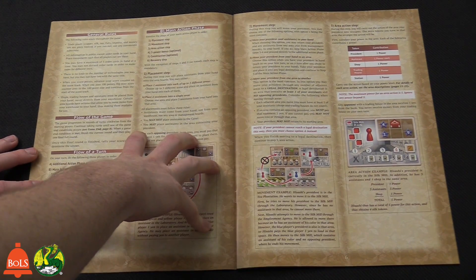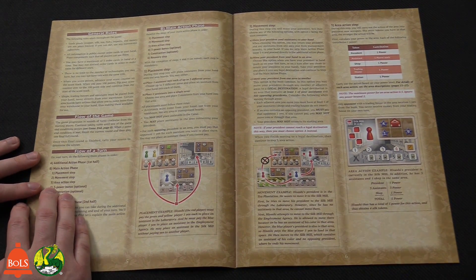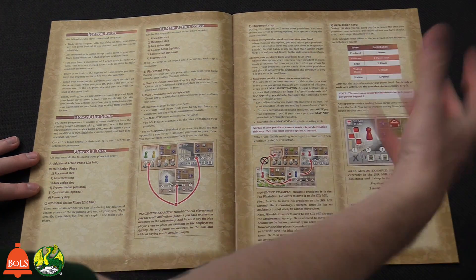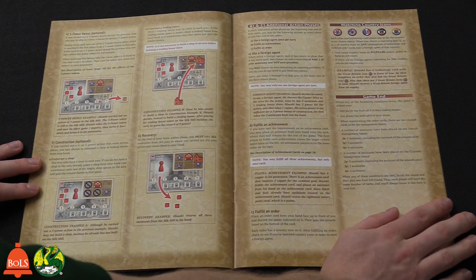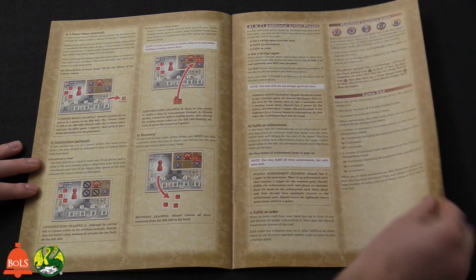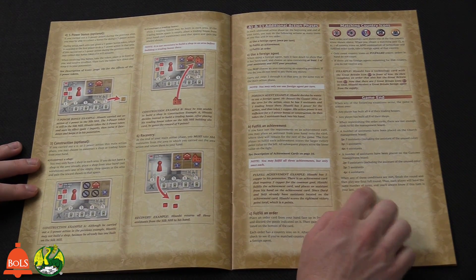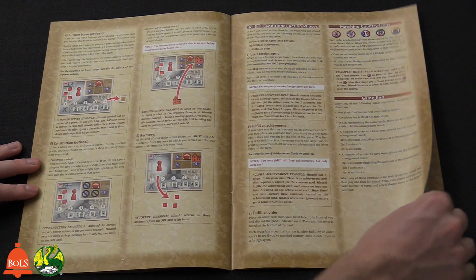Once you get into the nitty gritty, the game's not too complicated — well, there is a lot of stuff going on, but once you get the flow of the game going it starts clicking. The flow of the game is really simple; it's just choosing what to do where the strategy comes in. The game ends when there are no more orders to be placed on the board. You'll finish that turn and then do one more turn to ensure everyone has had equal turns.